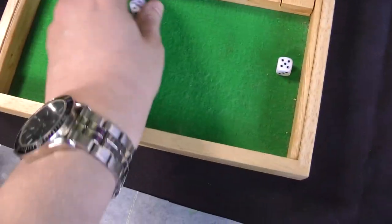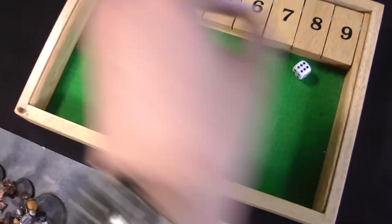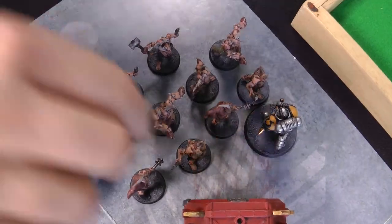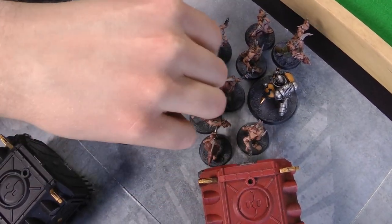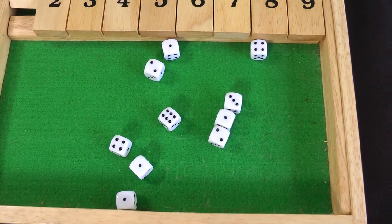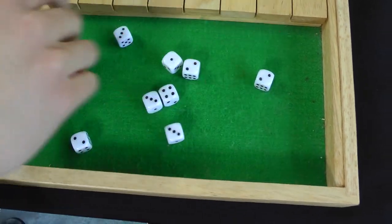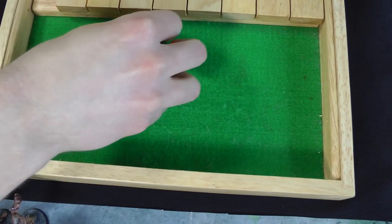Into the fight phase — Calcius has four attacks, hitting on twos; they all hit. Wounding on threes, re-rolling ones — three wounds. Disgustingly Resilient for the Poxwalkers: they make one, so two Poxwalkers go down. We take the two at the far end so everyone can pile in and strike back. Ten Poxwalkers with two attacks each — 20 attacks, hitting on fives, done in two batches of ten. Three hits in total from 20 attacks — not average. Wounding on fives: no wounds. Well done, Poxwalkers.